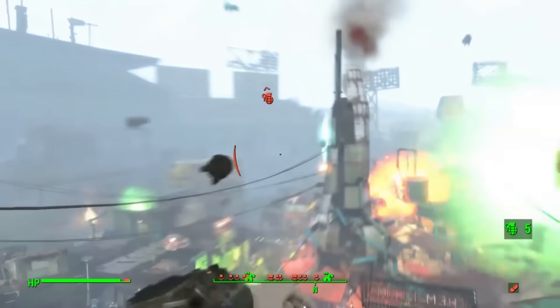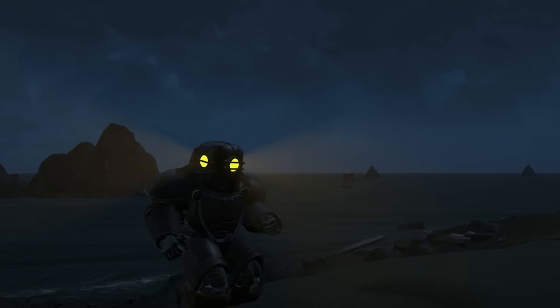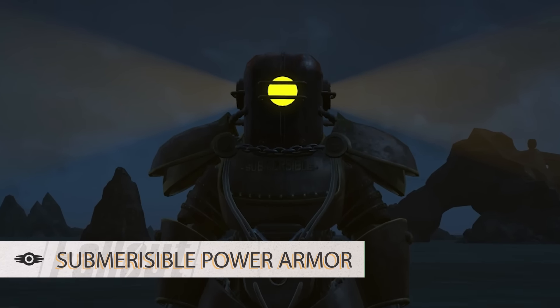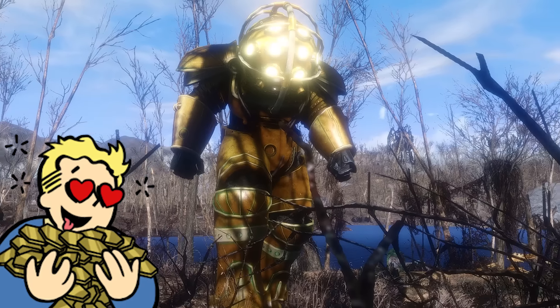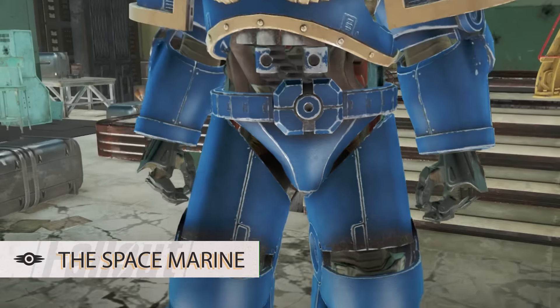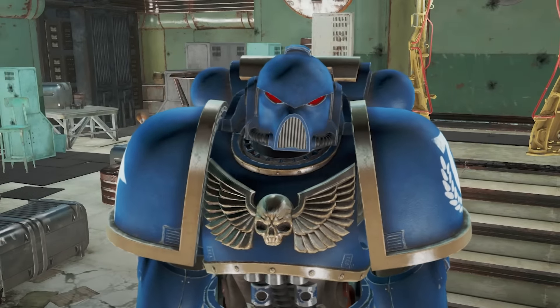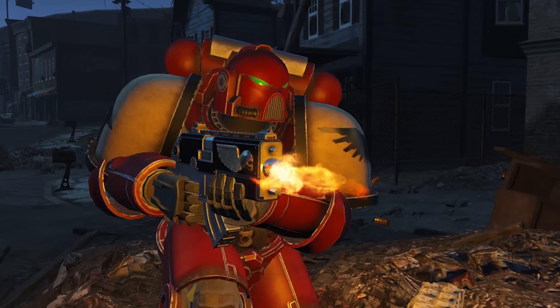I'm a big fan of power armor, as you've probably noticed if you've watched this series in the past. So I am super excited to bring you two sets this month. The first is a Bioshock-inspired submersible power armor — kicking ass as Big Daddy is freaking awesome, and it's freaking scary too. The second set lets you become a space marine. You can pick your armor to match your chosen chapter, plus it looks amazing. The mod includes two customizable bulk guns from the 40k universe.